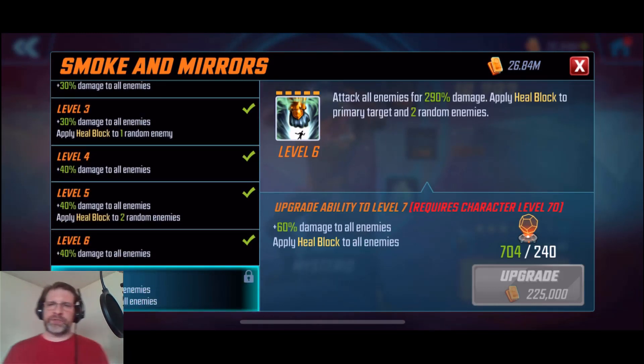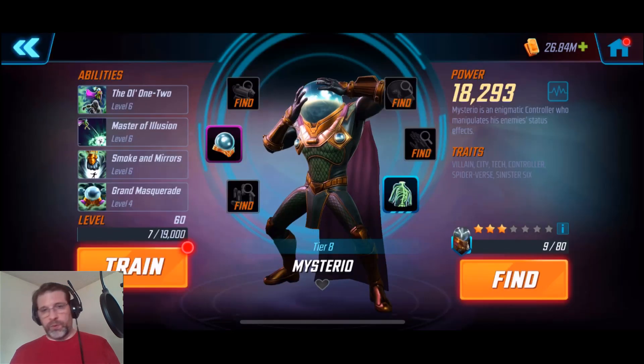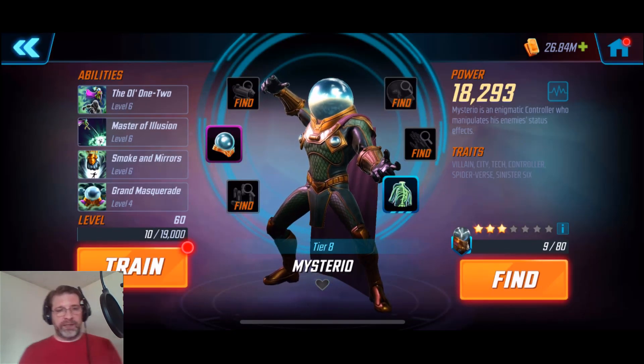Next, his ultimate — Smoke and Mirrors: attack all enemies for 290% damage, and apply heal block to the primary target and two random allies. That's really going to hurt the team when they can't heal. Upgrade that to level seven and you increase damage by 60% across all allies, and apply heal block to all enemies. For me, again, that's orange material worthy. So there are already two abilities — the special and the ultimate — that are definitely orange material worthy.